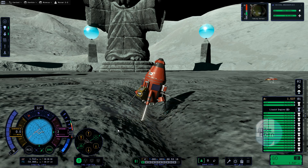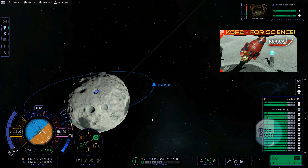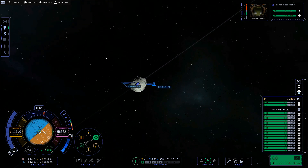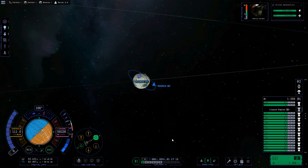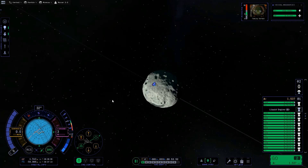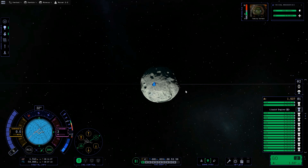This is a short supplementary video to my previous video where I was looking at returning from the Mimus Monument, which forces you to go into a very close to a polar orbit. Then how do you deal with the fact that the plane of that polar orbit is not along the line of Mimus's direction around Kerbin?